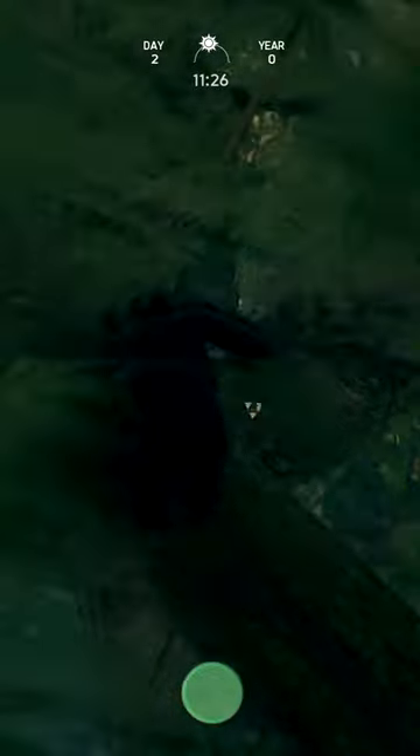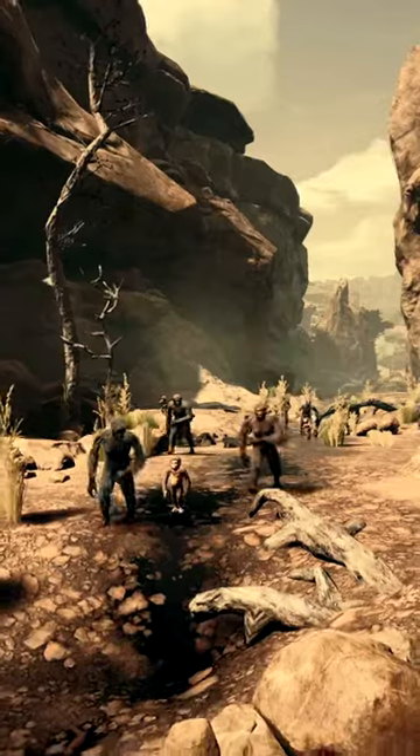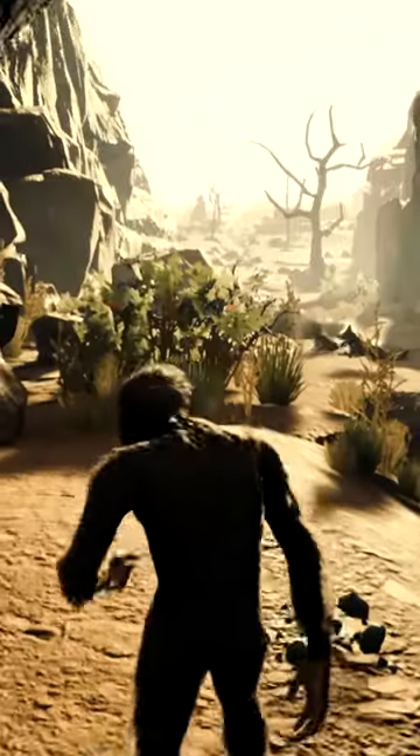The Humankind Odyssey is a third-person 3D action-adventure animal simulator with light puzzle elements. It has you play as various hominids trying to survive in the dangerous environment that gave rise to the human species. Your goal is to keep you and your tribe alive long enough to reproduce, discover new things, and chart out your environment.